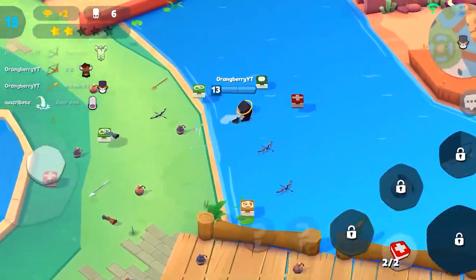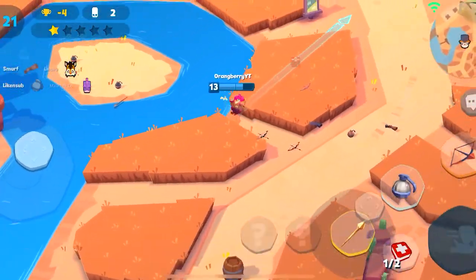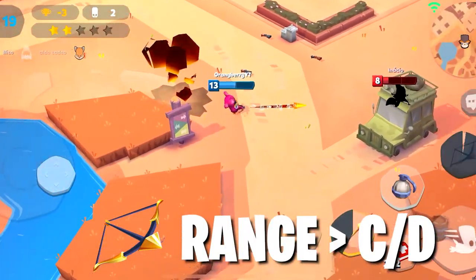Now, if you want to be the derpiest penguin, you need to max your weapon traits as follows. For Spear, max Range first, then Cooldown Reduction. For Bomb, max Range first, then Radius. And for Bow, Range, then Cooldown Reduction.